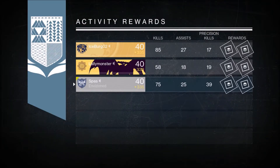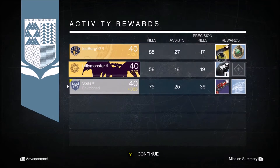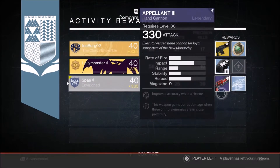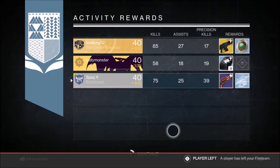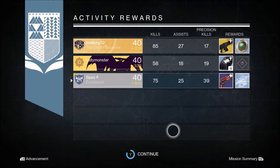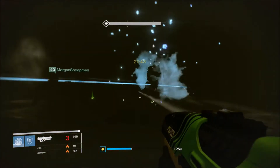On to my Warlock's Nightfall rewards for this week — I get an Appellant III, which is the New Monarchy hand cannon. I already got the auto rifle before and now the hand cannon. Other people got Three of Coins and a Red Death. I guess I'm on my way to getting every New Monarchy weapon from the Nightfall. I finish off Alak-Hul with my Titan next.